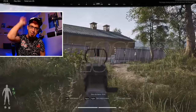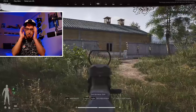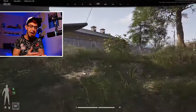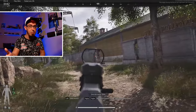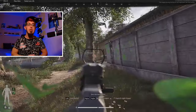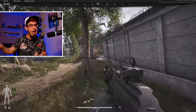Tip number eight is looting. After you have a successful kill, don't blindly run to that body and start looting, because in most cases that guy is going to have teammates and you're going to be dead before you can even check the loot. So always check your surroundings to make sure that the guy you killed doesn't have any teammates around.